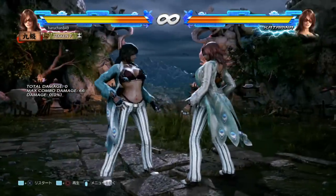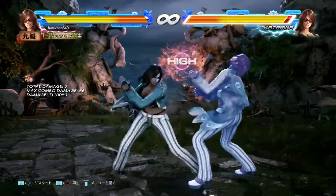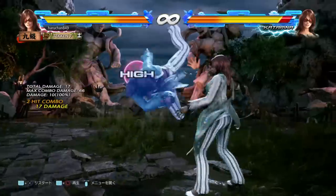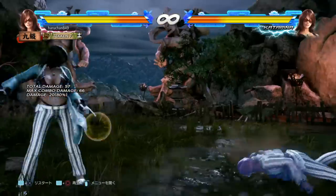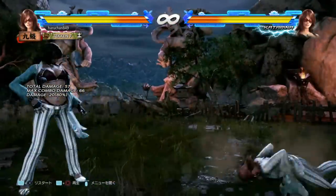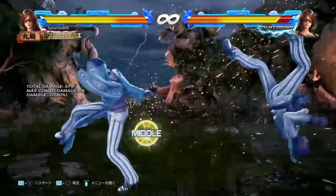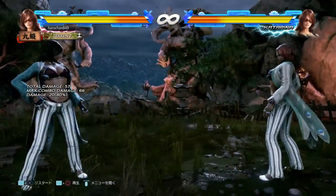The last extension, 1-1-3, is a move that has been significantly improved — it's plus/minus zero on block now, which is very interesting. When you do get the hit, from my fast testing it seemed like the Axis Ramp Up-Back 4 is guaranteed here. Katarina gets that Up-Back 4 guaranteed on the ground in a lot of different situations for a guaranteed 20 damage, meaning that when you get the hit with the 1-1-3 that's a total of 40 damage — very big.